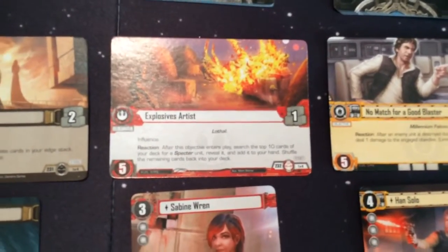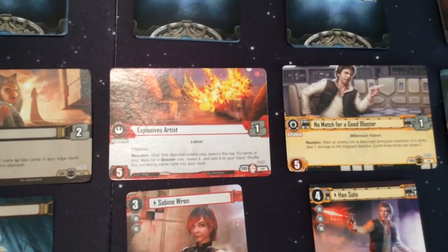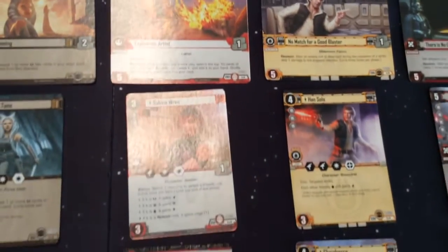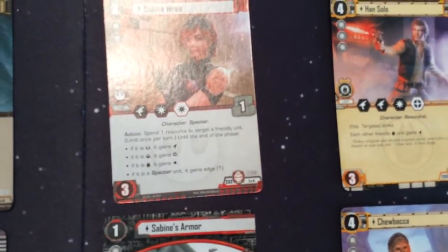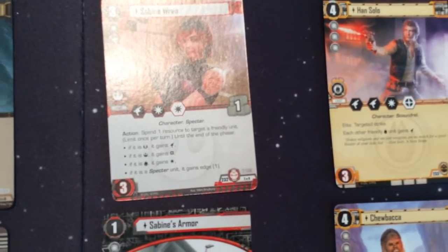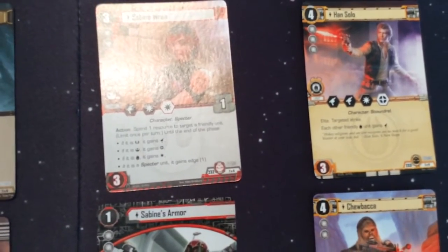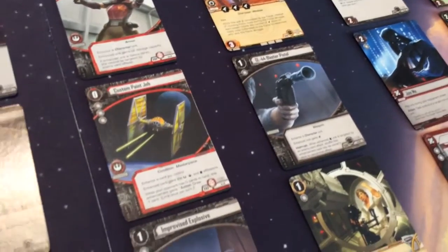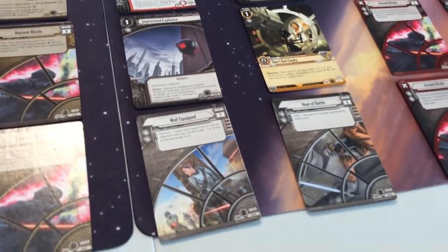We have Explosives Artist — notice this says Influence. Influence basically means that this resource-generating card has resources that are considered to be all factions. Sabine Wren — notice her card's action: depending on which unit it is that you're targeting, what faction it is determines what you get out of it. We have Sabine's Armor, Custom Paint Job, Improvised Explosive, and Well Equipped.